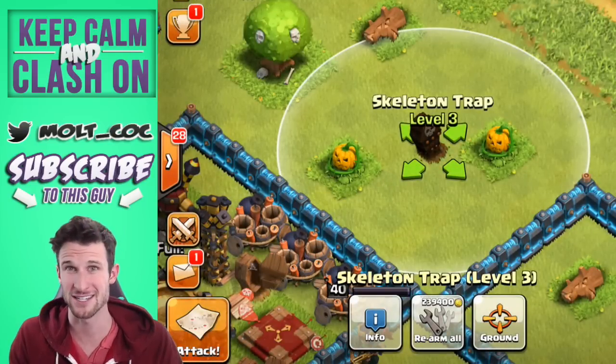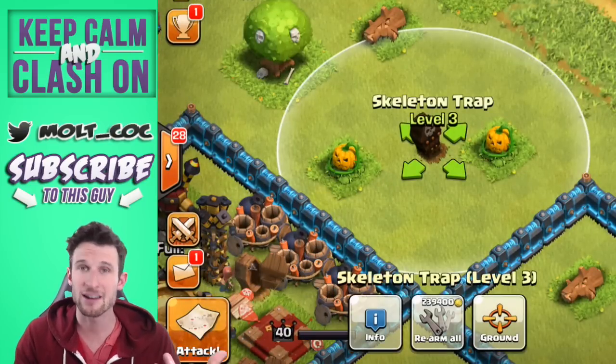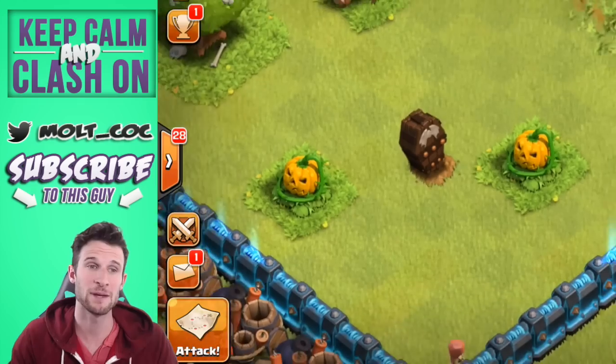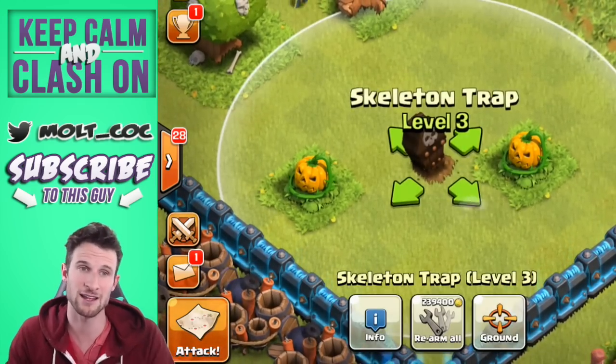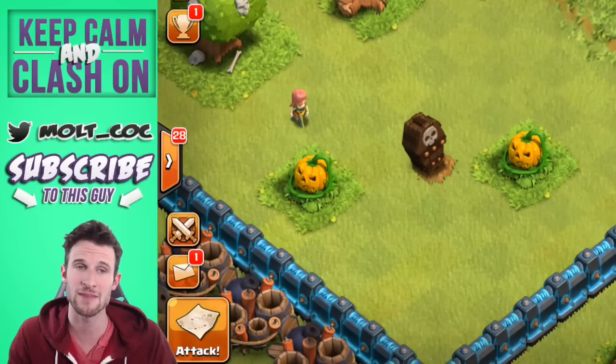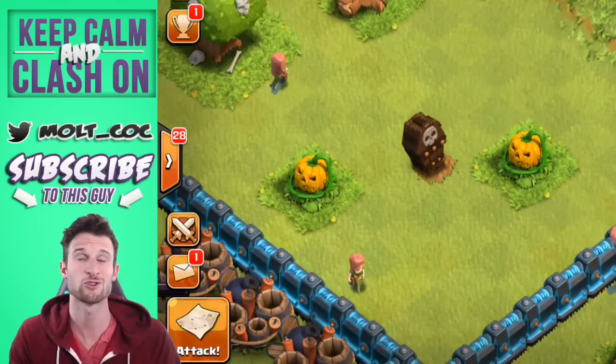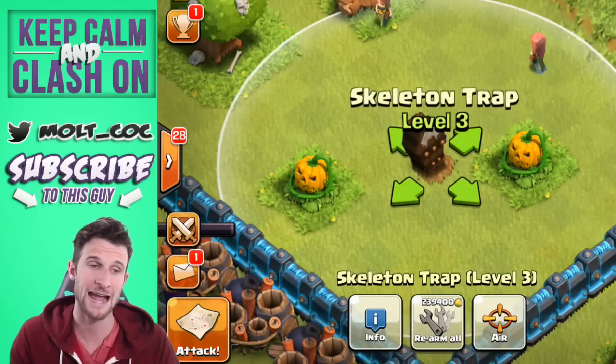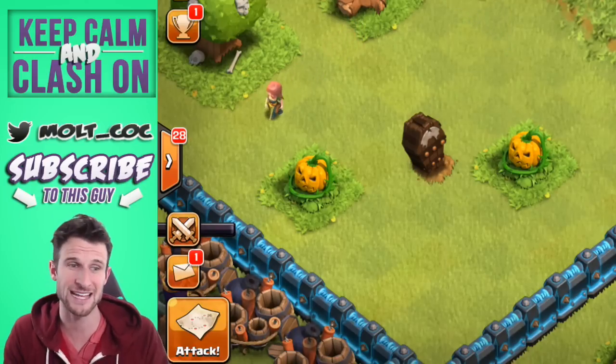I'm really excited to see how this changes the game because I think that air attacks can be overpowered at times. Depending on how you set these to air — right there you can see the wings on there — I think it's really going to cause a lot of distraction, which is the main purpose of these traps for the troops that are attacking. I'm going to show you all an attack in just a second.